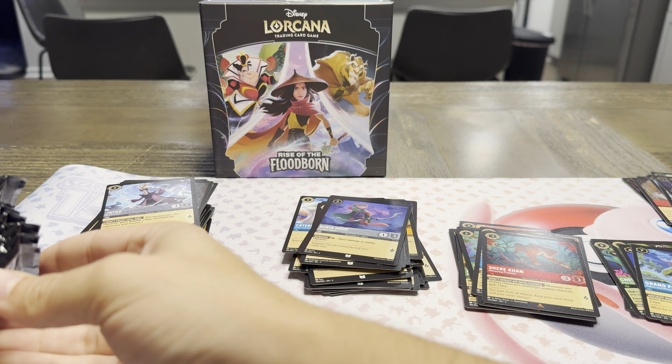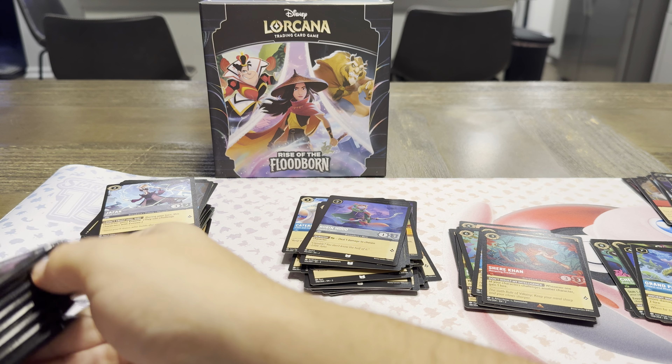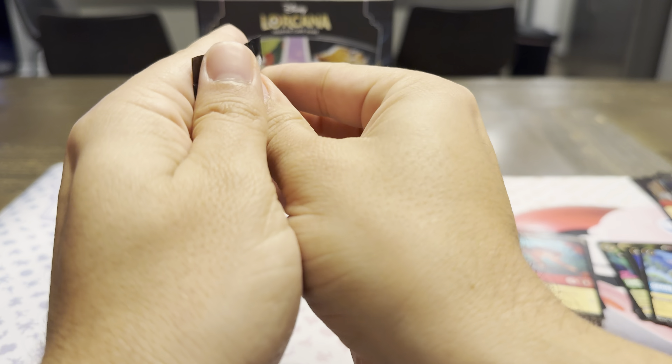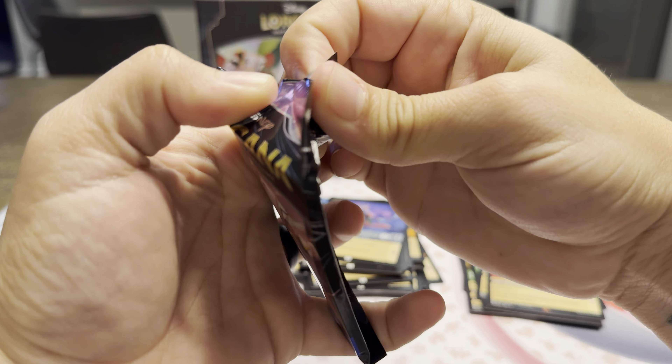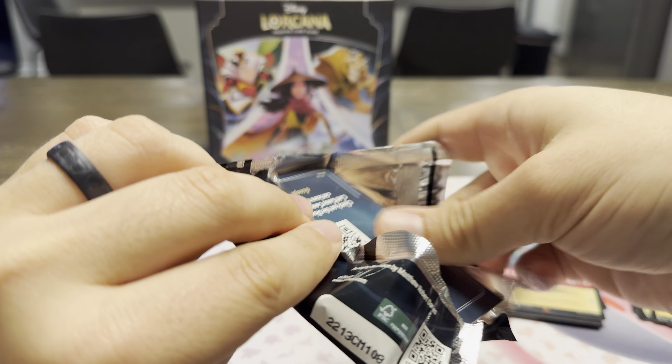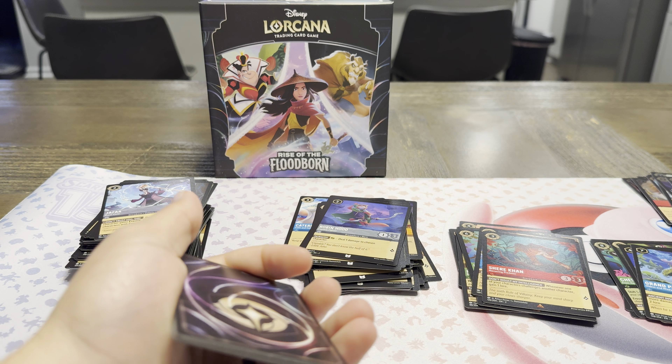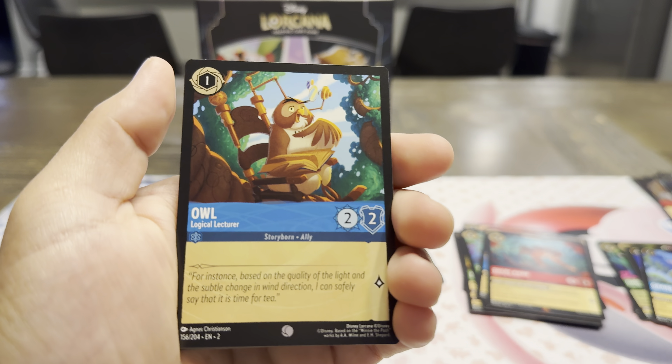Hopefully we can pull an Enchanted. We should have eight packs — one, two, three, four, five. Perfect. Queen of Hearts. Let's see if we get any kind of guaranteed luck in one of these Troves.